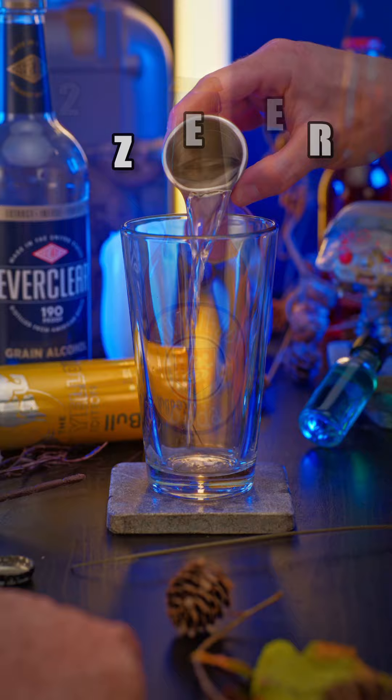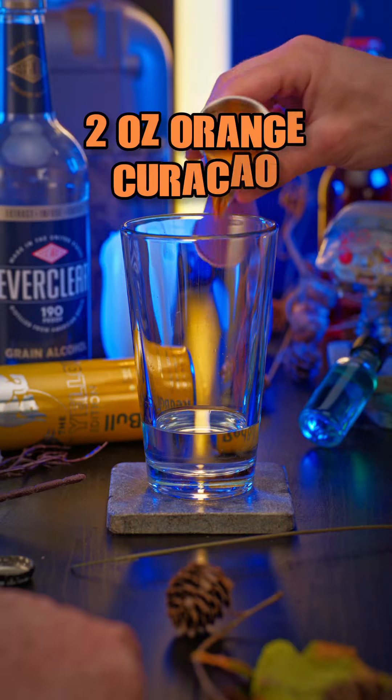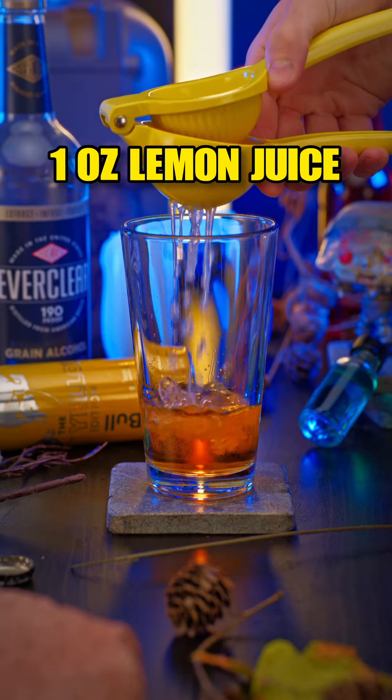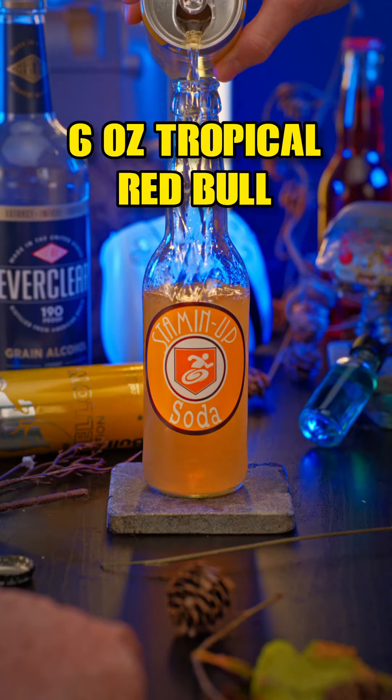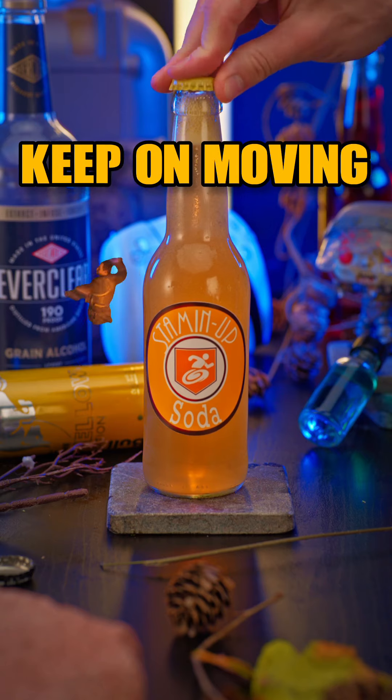How to make Stamin' Up Soda. Begin with Everclear, Orange Carousel, Lemon Juice, and Lime Zest. Finally top with Tropical Red Bull. Run that extra mile.